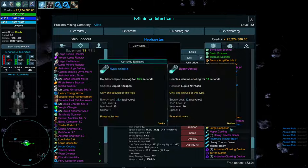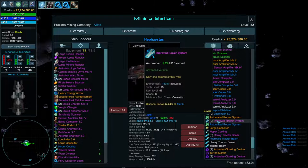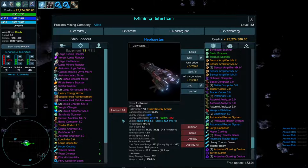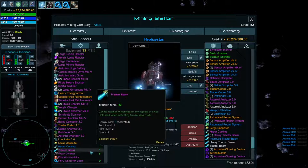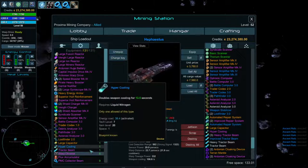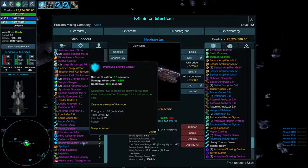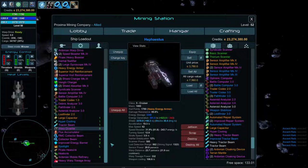The hit point regeneration modules — improved repair system is better than the basic version, though they take up 8 space. They keep your regeneration going and can be toggled on and off. Set up the keybindings the way you want them and you're good to go.